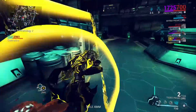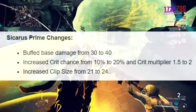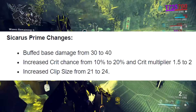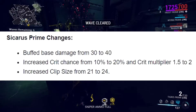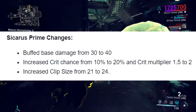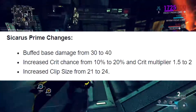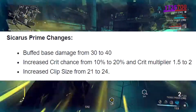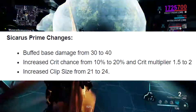The Sicarus Prime — a weapon everyone loves to meme on — finally got buffed: damage up from 30 to 40, crit chance from 10 to 20 percent, crit multiplier from 1.5 to 2x, and one extra burst in the clip from 21 to 24. This weapon should be much stronger now and hopefully the memes about it being bad can finally die.